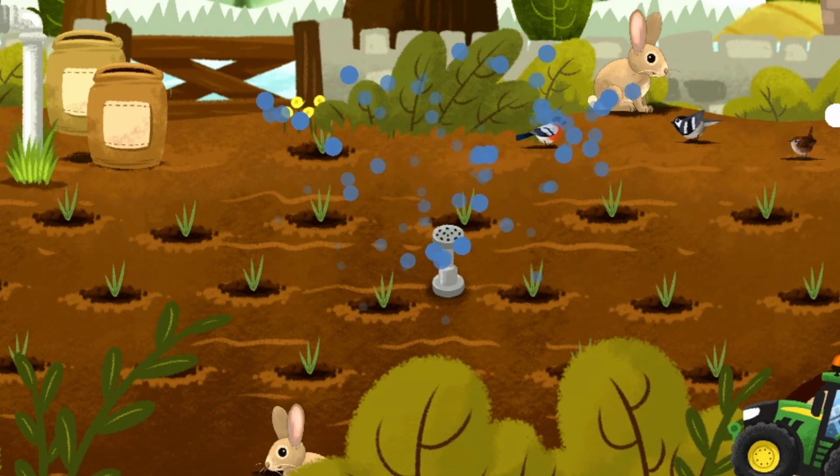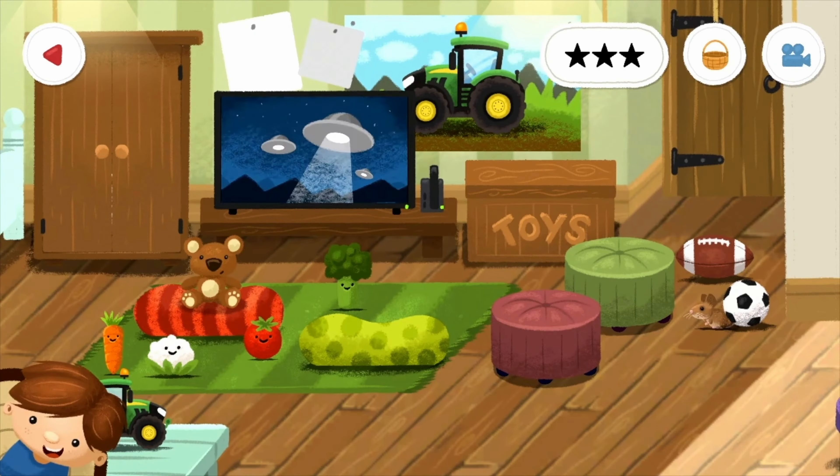The next stop in the trailer is the house. I only got one screenshot here from the house. Doesn't look like there's too much to do as far as farming at the house. All the other areas have a lot of stuff involved with veggies, but here it kind of looks like they can watch — was it VeggieTales? Looks like they're going with a VeggieTales vibe in the room here with UFOs on the screen. Not too much to do in the house, but still a fantastic addition.